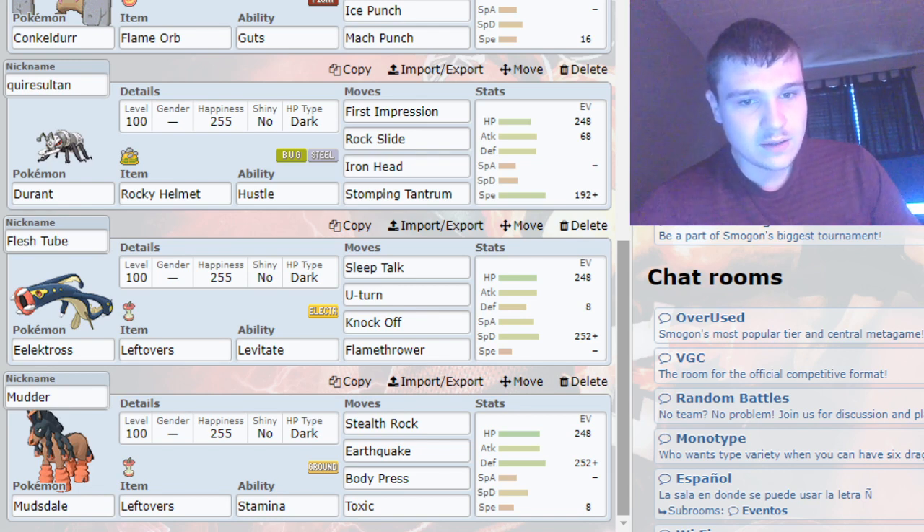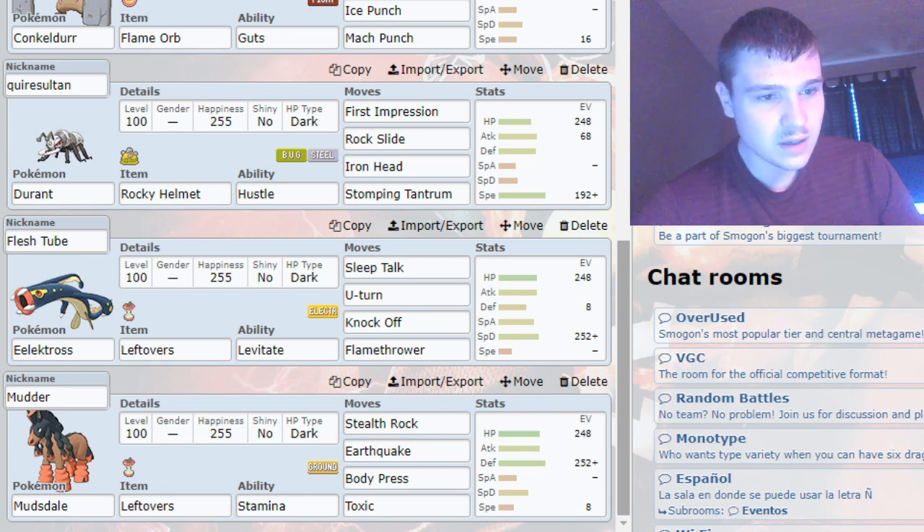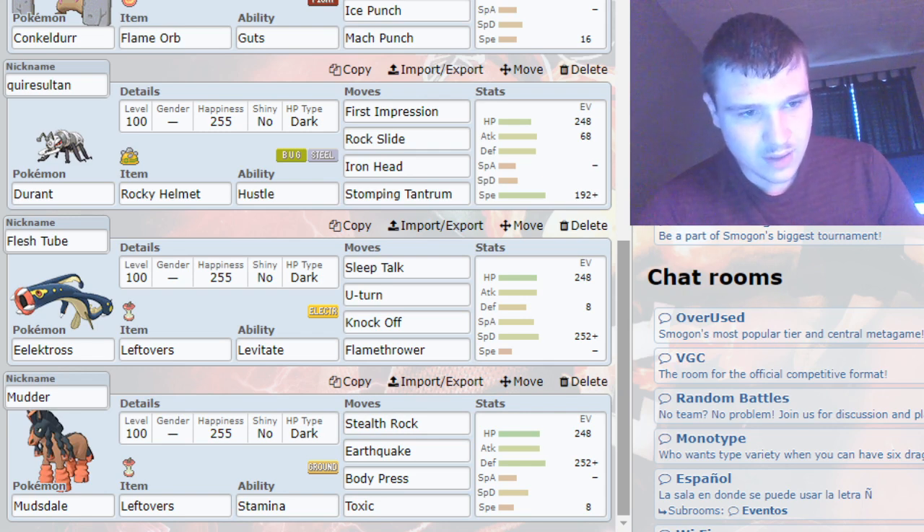Next up I've got my Eelektross, which was a good pivot on Thundurus, which could potentially be a problem to the remainder of the team — he didn't wind up bringing it. Sleep Talk was there because I only really needed those three moves, and Sleep Talk helped me use this as a switch-in to Amoonguss. And lastly, I've got a pretty standard Mudsdale.